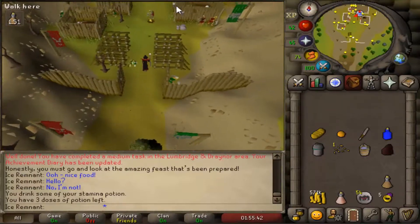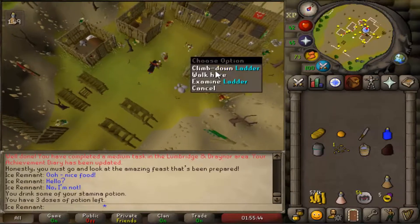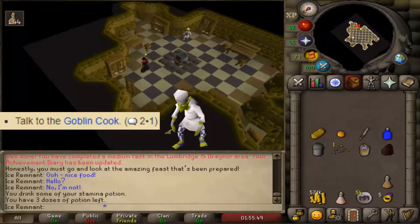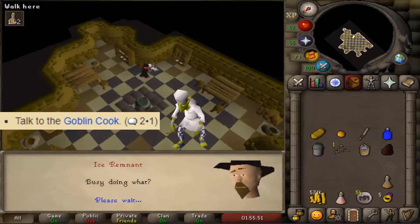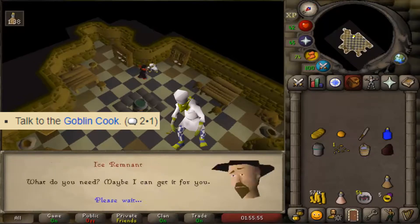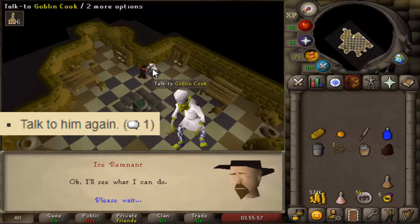Climb down the ladder in the north-east building. Talk to the goblin cook with the options 2-1.